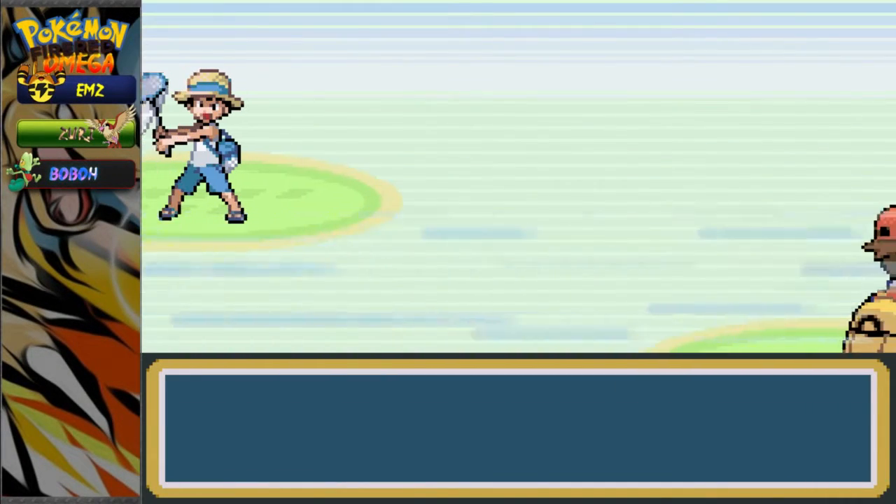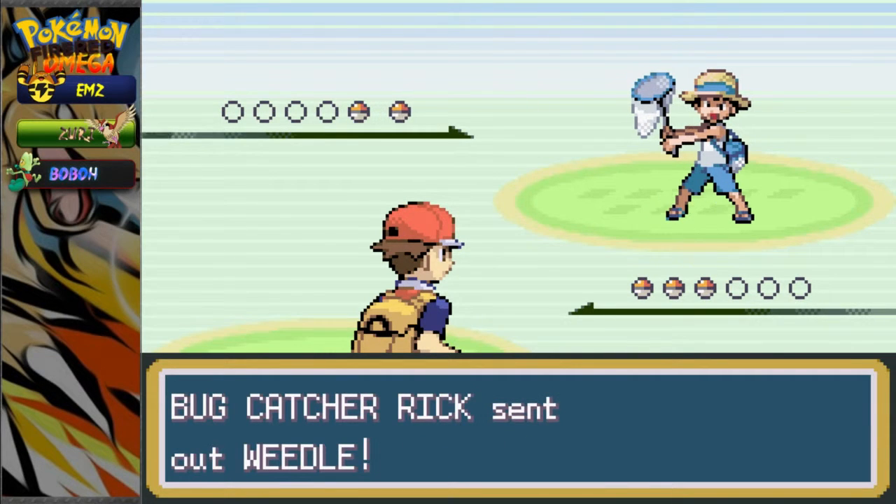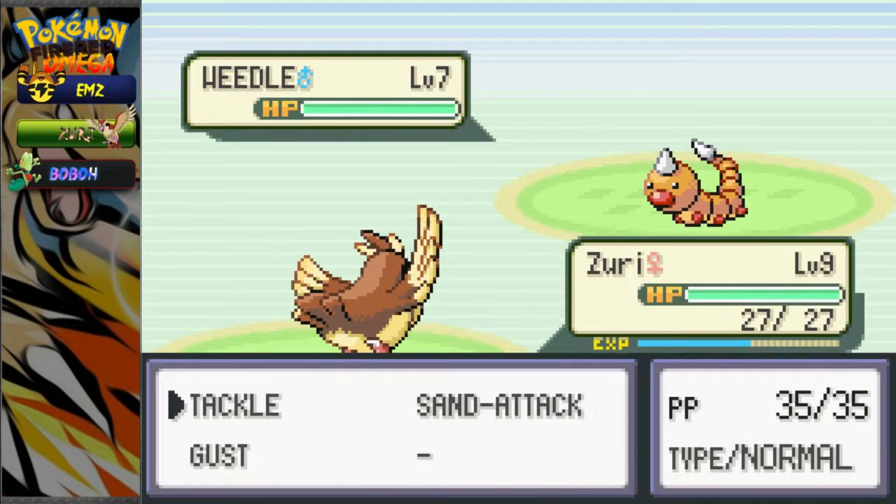Just because, if you guys don't know, my Pokemon - if one of my Pokemon faints, I can't use them. They're dead. Have to either release them or put them in a dead box. Just kind of show what cold Pokemon we have. We're going to lead out with Zuri.